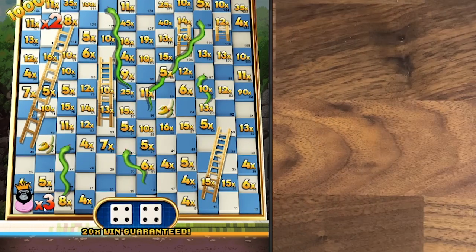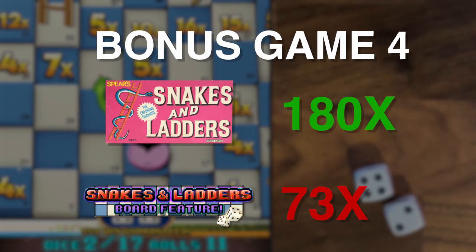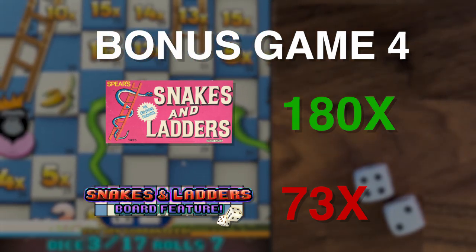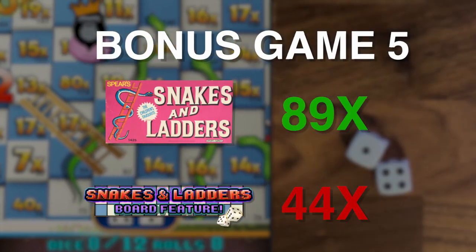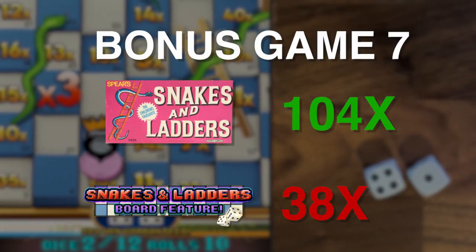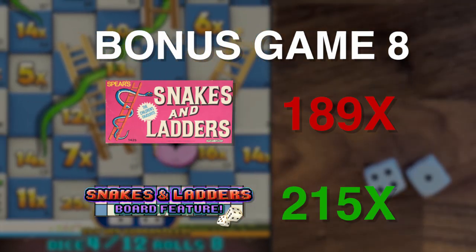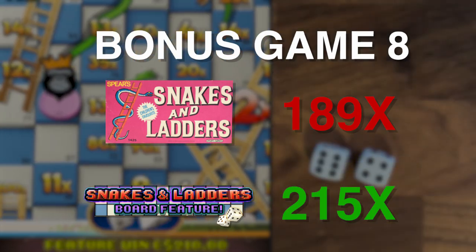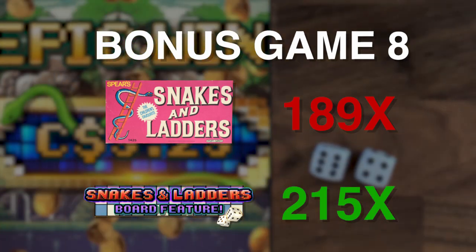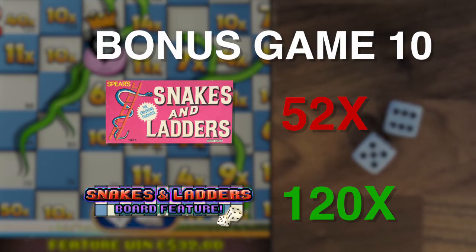Let's take a look at the results for the remaining 8 bonus games. Game 3: 59x real dice, 34x digital. Game 4: 180x real, 73x digital - we're starting to see a pattern. Game 5: 89x real, 44x digital. Game 6: 72x real, 40x digital - that's six for six with the real dice. Game 7: 104x real, 38x digital. Game 8: 189x real, 215x digital - the digital dice actually won that one, had to happen at least once. Game 9: 1,000x real dice, 118x digital. Final game 10: 52x real dice, 120x digital.